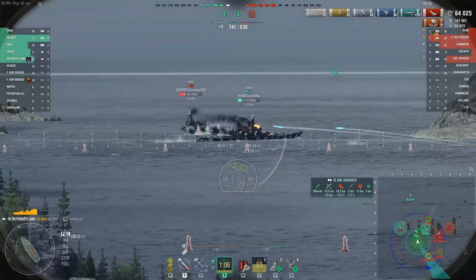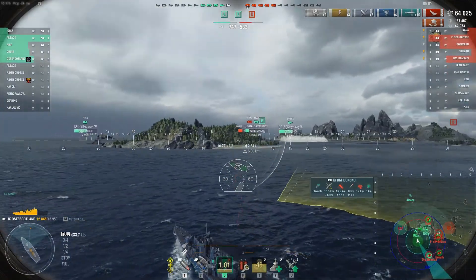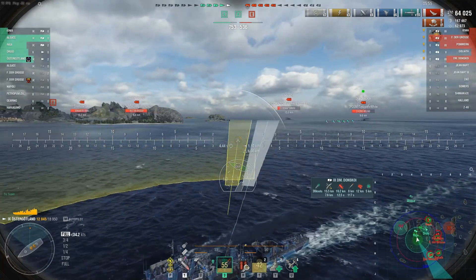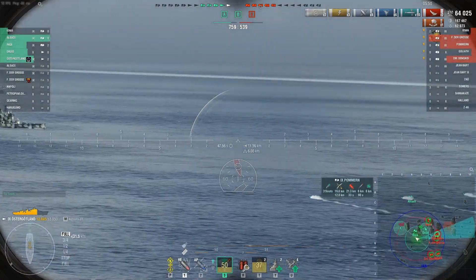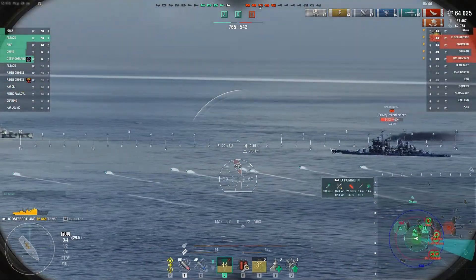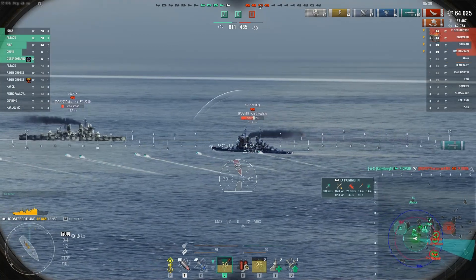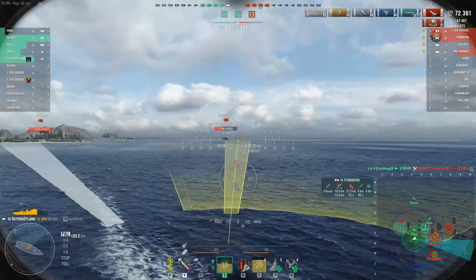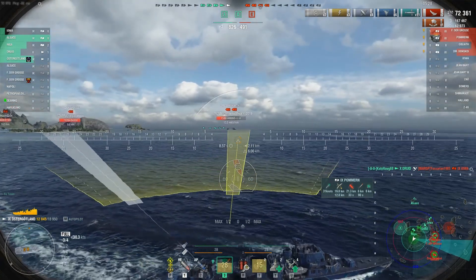We've got a couple of battleships pushing into Bravo. I don't think the Iowa is going to last too much longer. There's a Palmer, De Grossa, Goliath out there — although he doesn't have much HP — and the Donskoi. Looks like I might land one or two on the Donskoi. There's one on the Donskoi. I thought I might catch the Goliath but he narrowly avoids the torpedoes. Still, I managed to push the Donskoi back, so even if he radars right now it won't light me up.